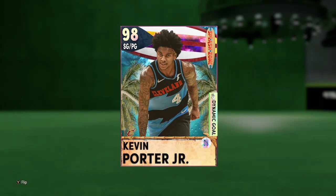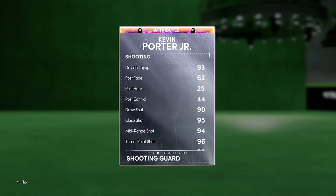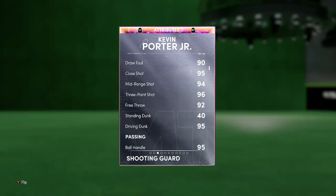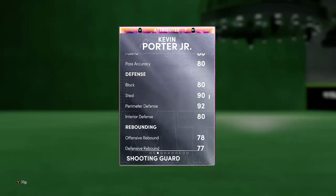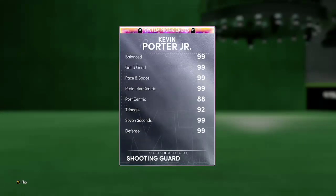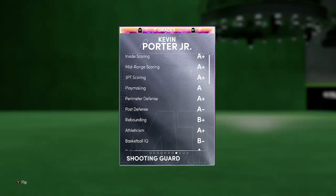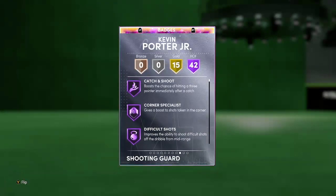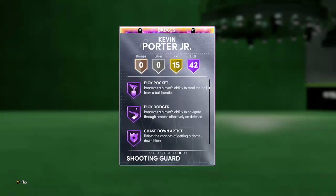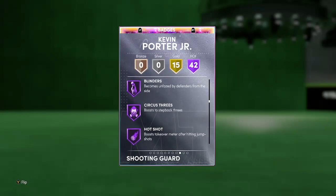Let's see how he plays. 98 overall, two-guard/point guard from the Cavs — I wish he was on the Rockets because he's better than he ever was there. 99 offense and defense, 6'6, 93 driving layup, 96 three-pointer, 95 driving dunk, pretty solid defense. He's got 42 Hall of Fame badges.